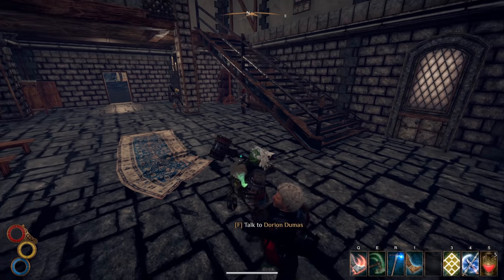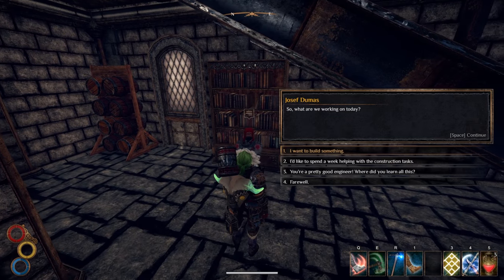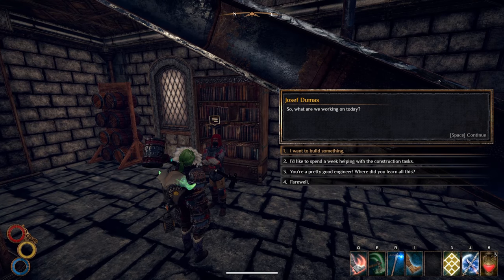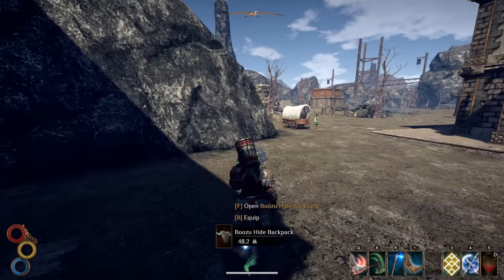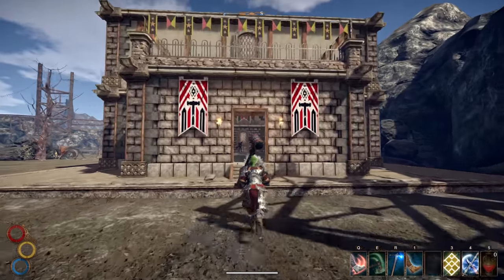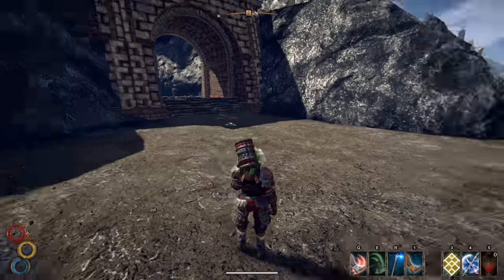So how does this strategy work? You basically want to come over to talk to Joseph, and then all you need to do is say 'I'd like to spend a week helping with the construction tasks.' Then you do that, and once the week has passed, you'll spawn right back at the entrance. That's why you want to build the city hall right near the entrance — so you can quickly come back in and do this every time.